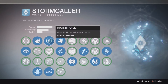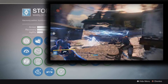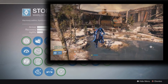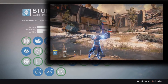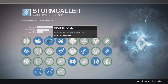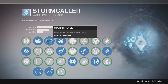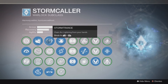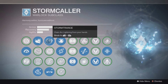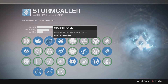Now let's get to the main event: Storm Trance — chain arc lightning from your hands. As I was saying earlier, this is absolutely devastating. You can take down an entire team very quickly because lightning chains between them. A focused beam takes about half a second to a second to kill a player in the Crucible. This super lasts a pretty long time — I think around 10 seconds — and in that time you can absolutely wreck shop. It's probably even more effective than Blade Dancer for killing people; they may have to nerf it in the future.